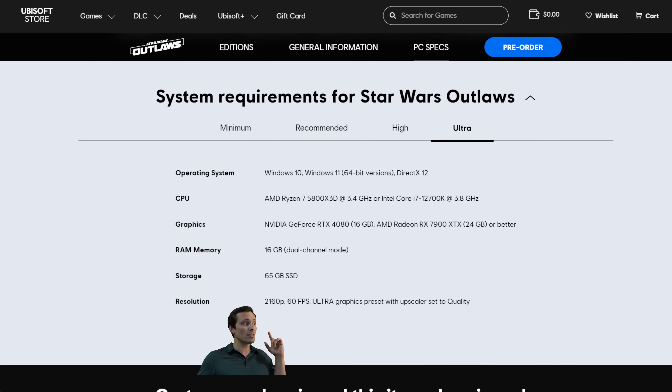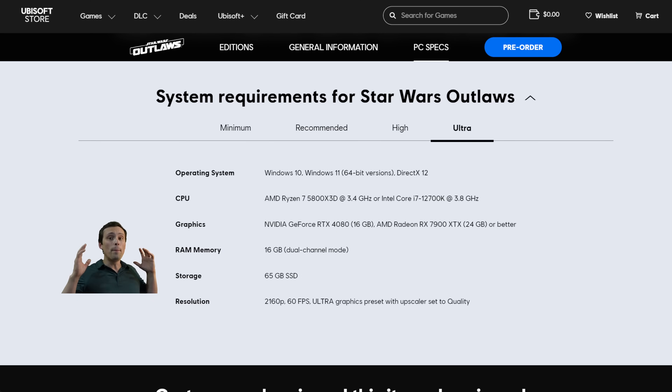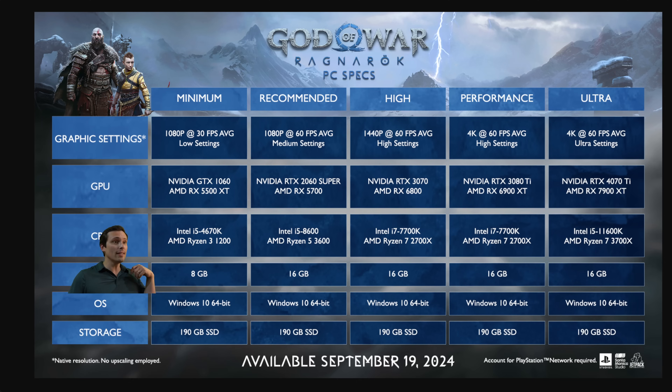In other words, all of the Star Wars Outlaws system requirements were given based on already using upscalers, whereas God of War Ragnarok's PC system requirements are based on native resolution. So if you wanted to boost frame rates further, you could then use those upscalers on top of that, which is really nice to see.